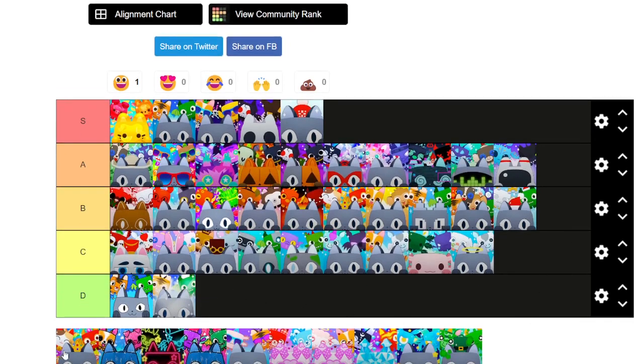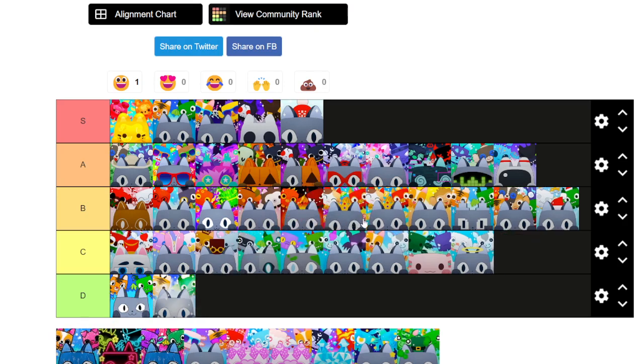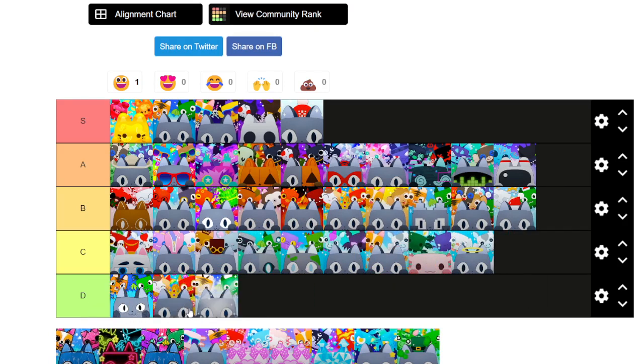Wait — I swear we just did this one. Did I put it back or something? Yeah, we did. You know what, just for that, I'm putting this in D. All they changed was they added lucky blocks in the background. It's even still lucky blocks in that one — they just changed the lucky blocks. Yeah, that's going in D.